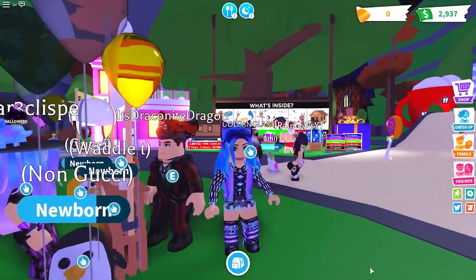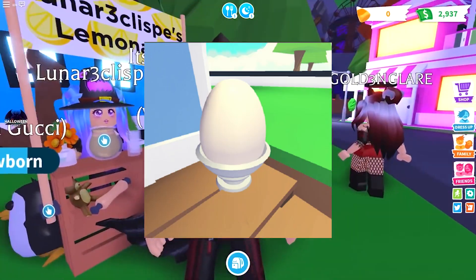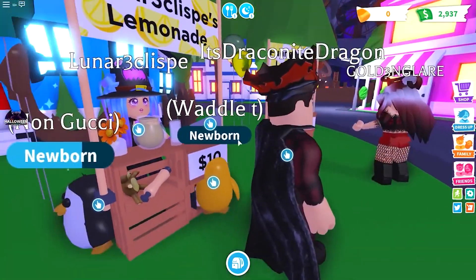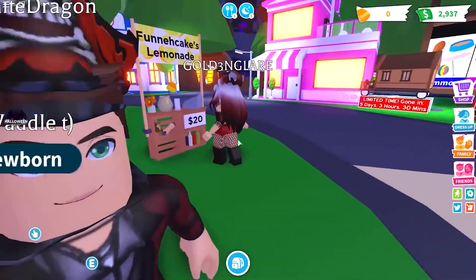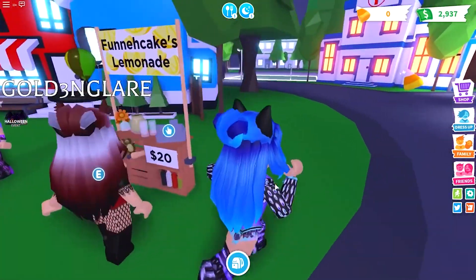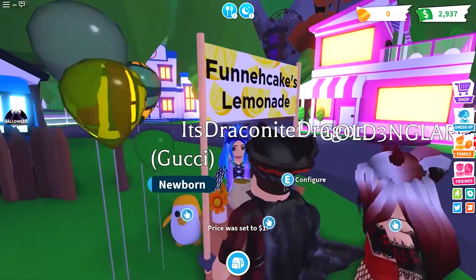And if you don't have a preference as to what pet you want to get, just try and get limited eggs because they tend to be more valuable than the eggs that are always available in the game. An example of a limited egg is the Aussie egg, which originally cost 750 bucks but can only be obtained through trading now, and it's worth a lot of items.